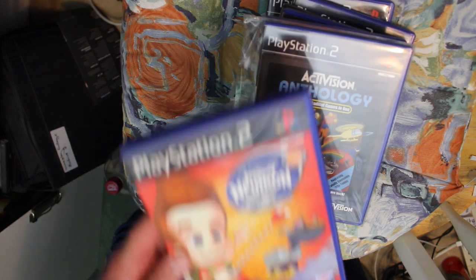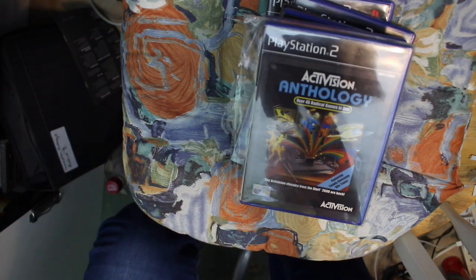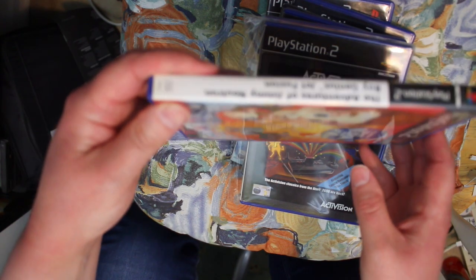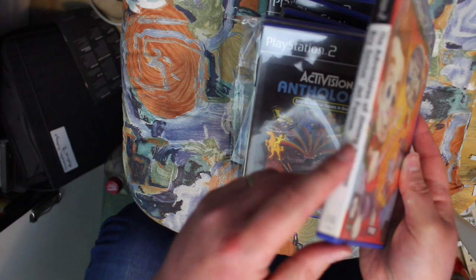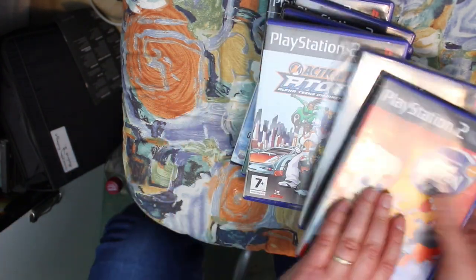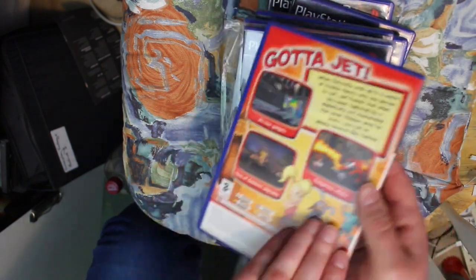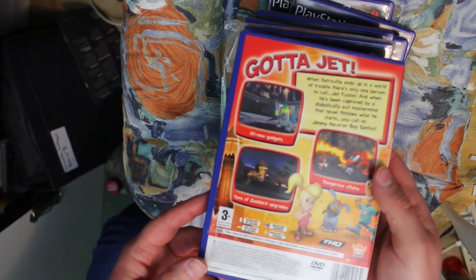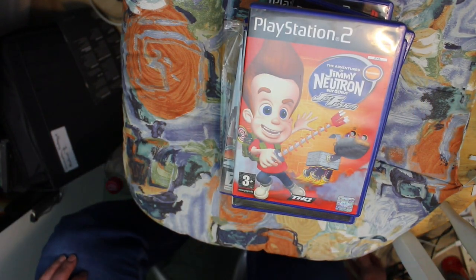The Adventures of Jimmy Neutron Boy Genius: Jet Fusion is a ridiculously long title that doesn't even fit on one line on the side. Like Ace Lightning, it's a platform action game — a bit of collecting, a bit of action. Not a bad game, not the best ever, but not bad.